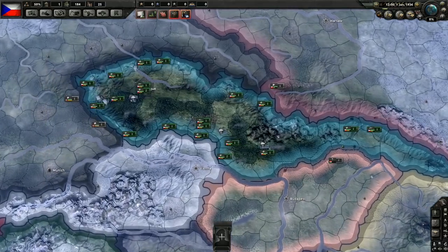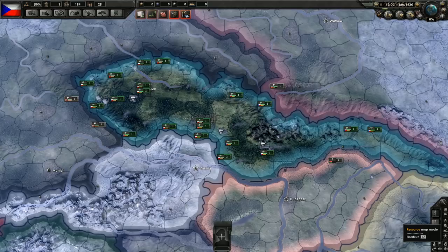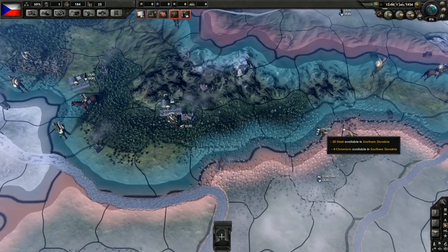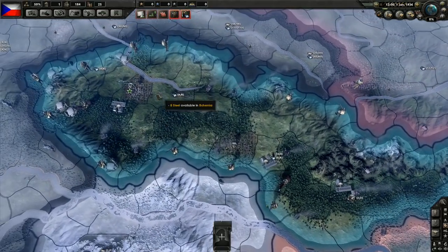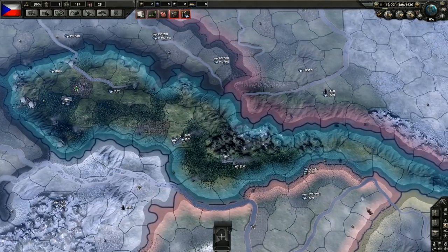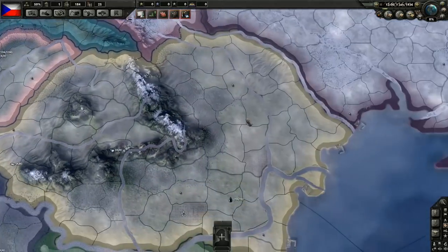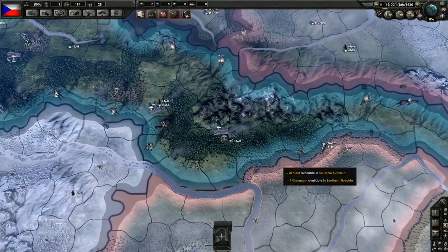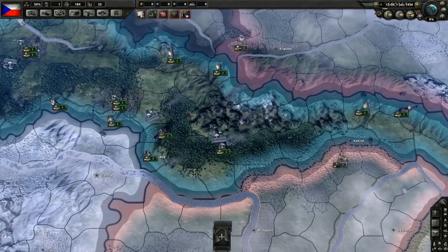One of the nice things about Czechoslovakia is that we have quite a lot of steel. Looking at the resource map, we have 26 — actually we have about 40 steel. That's certainly nice for our production. We also have a little bit of oil, not nearly as much as Romania, but Romania is Romania. And we also have a little bit of tungsten, so that's not too bad.